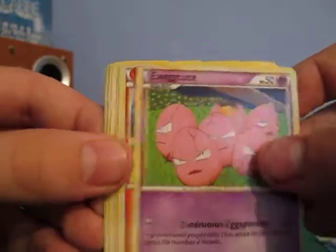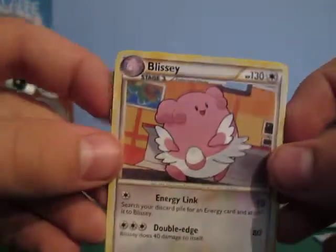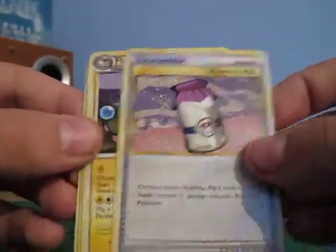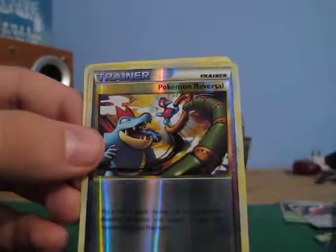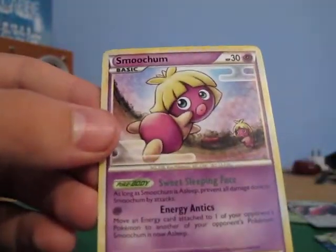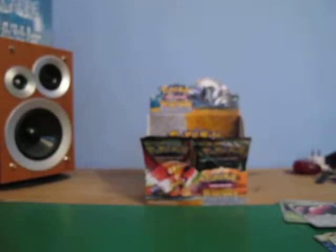Slowpoke, Jigglypuff, Exeggutor, Vulpix, Blissey — I don't think I've seen one of those yet. It's an uncommon. Moomoo Milk, Fluffy, Reverse Pokemon Reversal, and a Smoochum. I really don't like that one. Basic Pokemon shouldn't really be as rare as in this pack. That was my first Smoochum — it's nice to see a new thing.